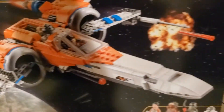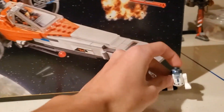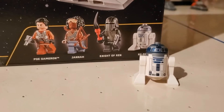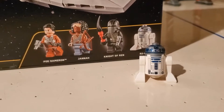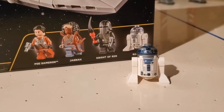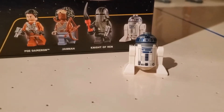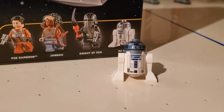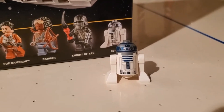Now on to the minifigures. I found out recently R2-D2 is actually not considered a minifigure — he is separate from them. I saw it in a LEGO manual: it listed the minifigures, did not show R2, and then right next to it said 'and a LEGO Star Wars droid.' So he is his own special category, along with D.O., BB-8, BB-9E, and whatever other droids like that. I'm assuming C-3PO is still considered a figure — not 100% on that.